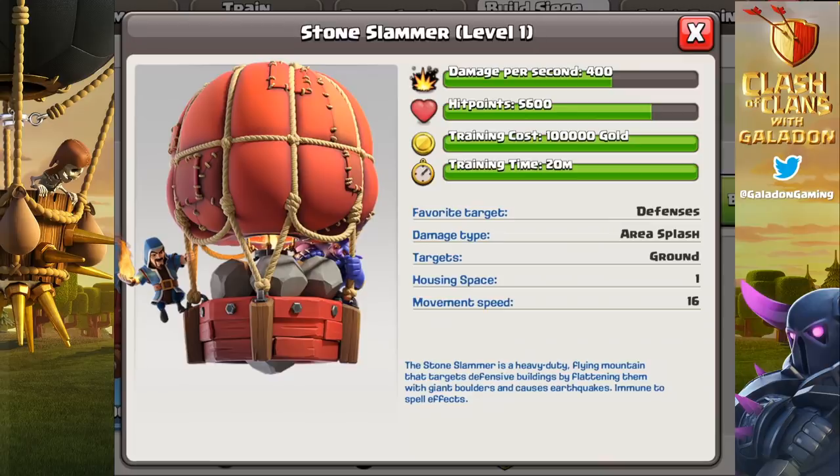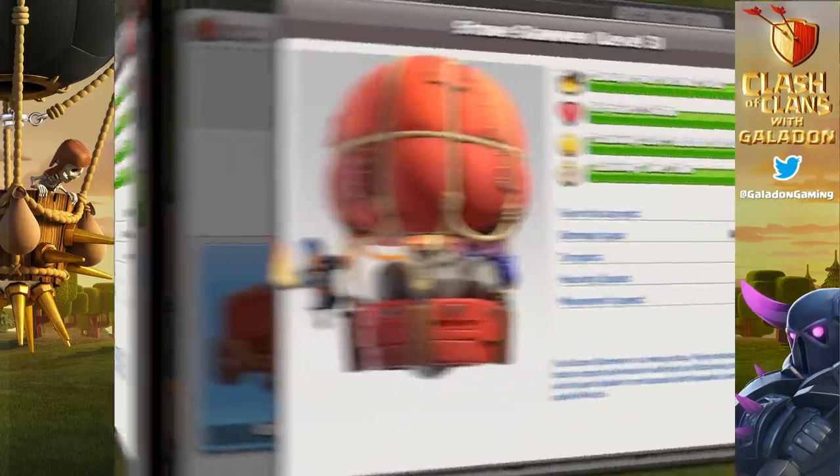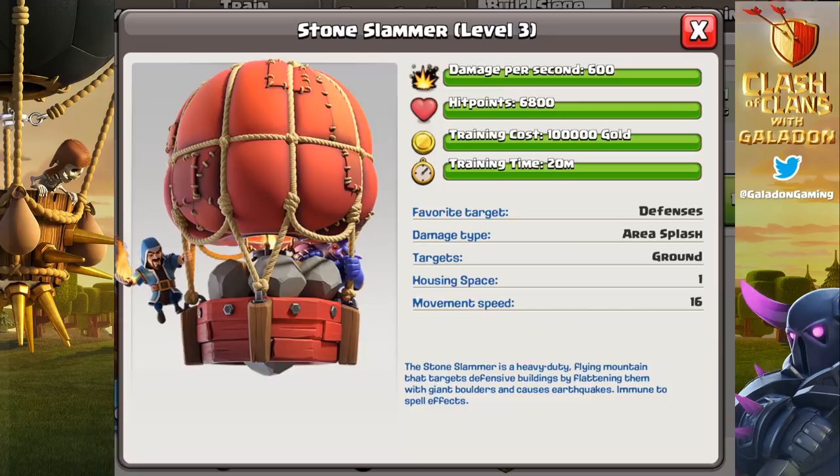Here it is at level one — remember this is the developer build so the numbers may change before they go live. It is a heavy-duty flying mountain that targets defensive buildings by flattening them with giant boulders, causes earthquakes, and is immune to spell effects. At level two and eventually level three, you can see the additional hit points and damage per second.